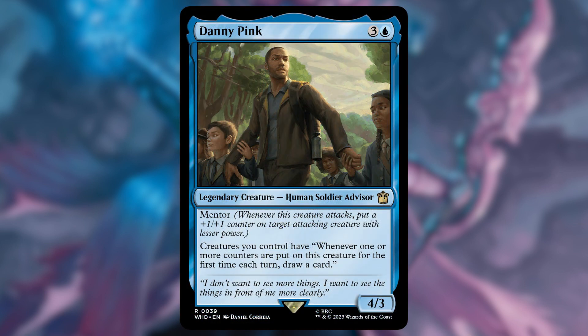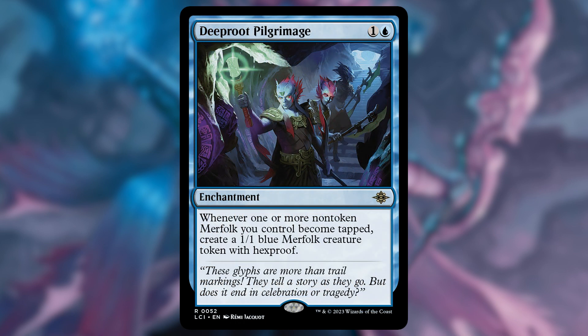Next up, Danny Pink. This is a 4/3 human soldier advisor with mentor, but more importantly, creatures you control have: whenever one or more counters are put on this creature, for the first time each turn, we're going to draw a card. We are putting counters on these merfolk like nobody's business, so Danny Pink is a great upgrade.